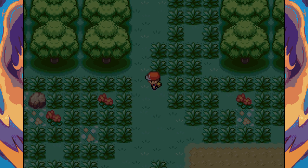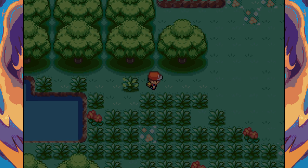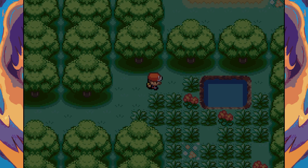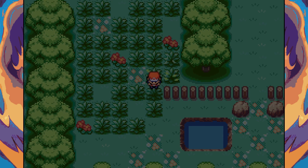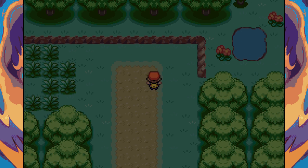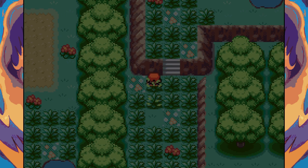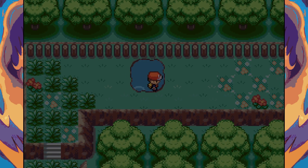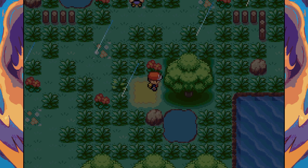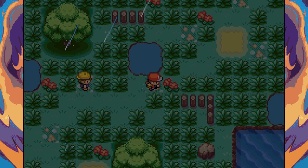Navigating back to Celadon Grove — there's some confusion about the route, going west is blocked off, but eventually find the right path. Back into Celadon Grove, leading off with Pid Peck since the rain means Ember won't do much damage.